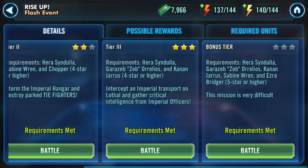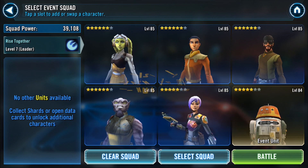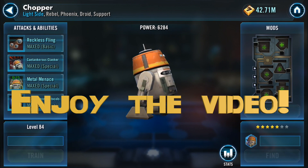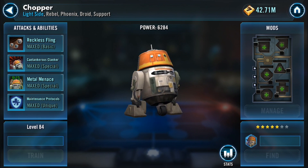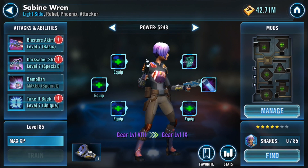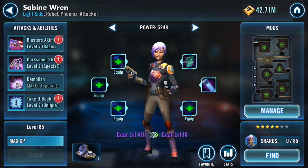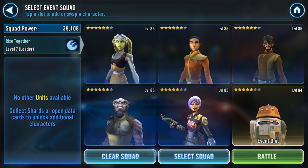Hey, what's up everyone, Nuken here. I finally got my five-star Sabine so I can participate in the bonus tier of the Phoenix Flash event. They give you a chopper here — it's not your chopper, it's the event chopper. Here's my five-star Sabine right on the dot, gear eight, no mods.